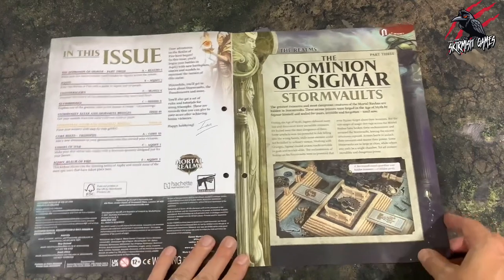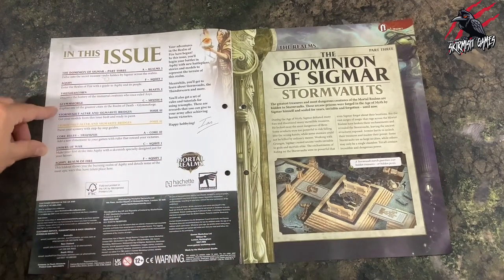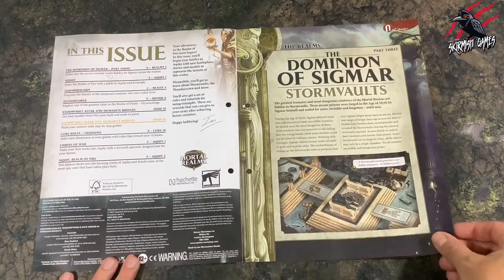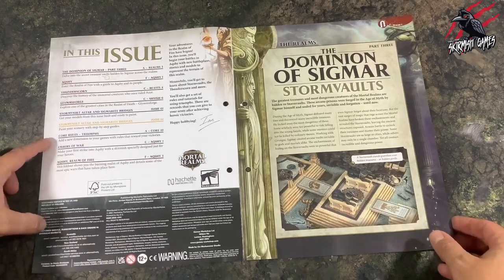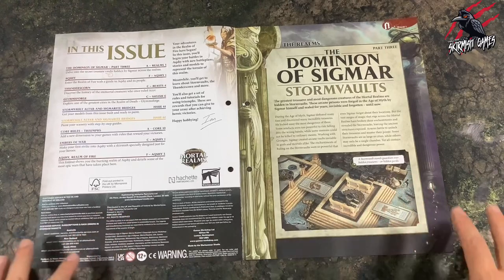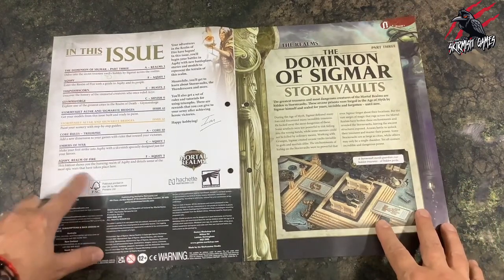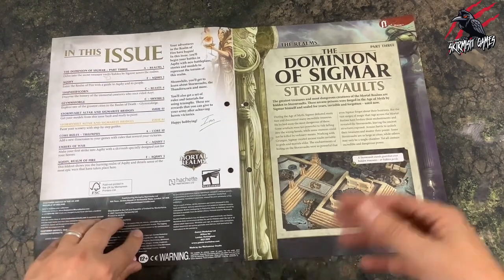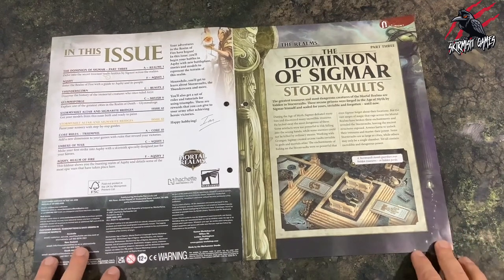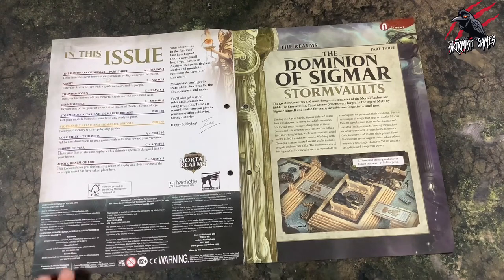Just to give you an idea of what you get in this issue: we have the Dominion of Sigmar, part three, building on the lore — anything in red is looking at the lore. Then in blue, the Stormvault altar and Sigmarite Bridges shows us how to put it together and paint it. We then look at some different gameplay, building the rules — each issue you find out more about the rules and learn the whole game. Finally, a bit more information about the map, which tells us a lot about the Realm of Fire. Some of this information is pretty obsolete for gameplay with the new edition, but the lore references are still great for the narrative of our games.